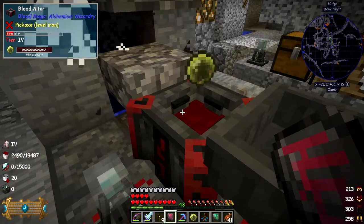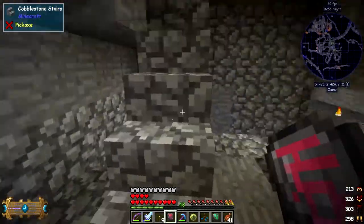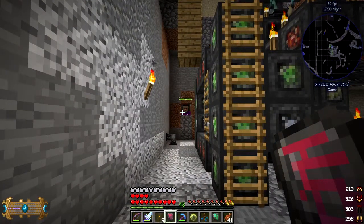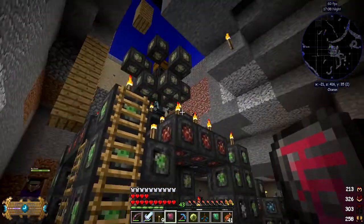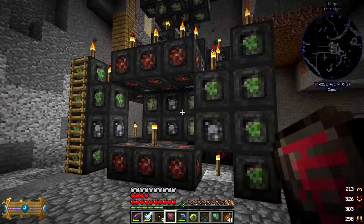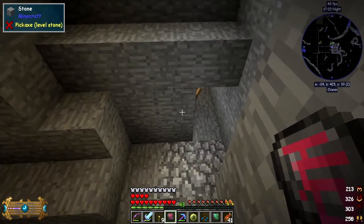I've turned the water on because I've got a witch at the back here - she's pinned in and can't escape. She's been labeled so she'll throw things at me even from back here, so I'm probably going to avoid her. But she's providing LP for this system because this is attacking the mobs. Let's get on and go to the other base.